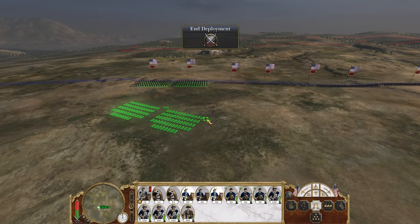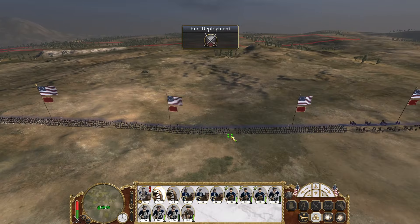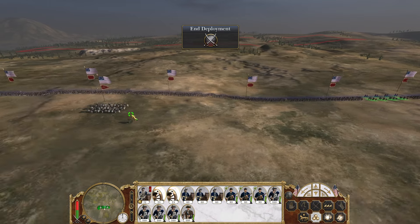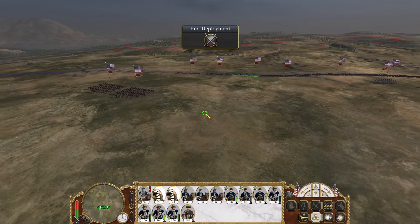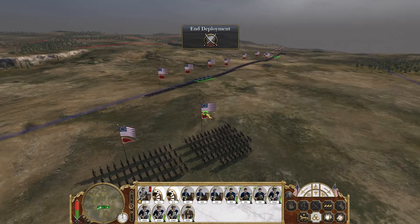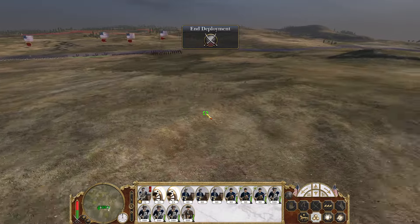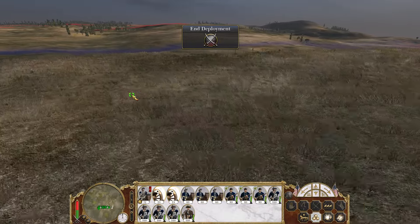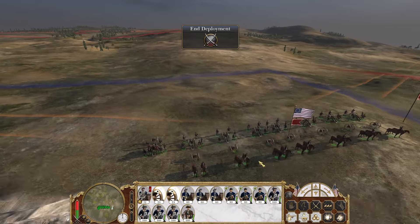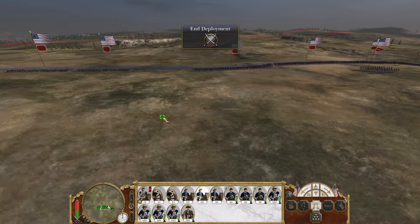I want to move my cav back a little. Let's move artillery. Where's the highest point? Looks like it's going to be over here, like back here maybe? Or on this hill. Not really a hill, but we'll place them right here. We'll unmount.